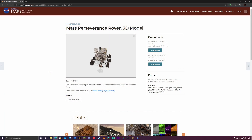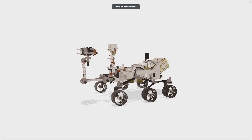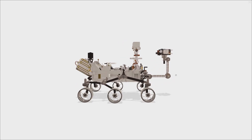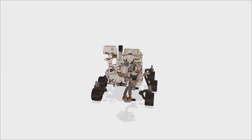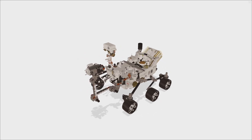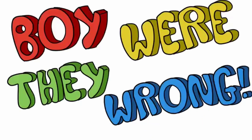So NASA has a really cool 3D model of the Perseverance rover on their website. And so if we look over here, I'd say we need to use mainly iron blocks, maybe some gold. And that's pretty much it. BOY, WERE THEY WRONG!